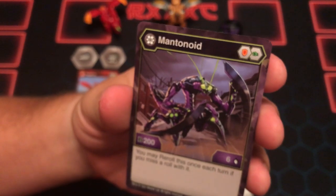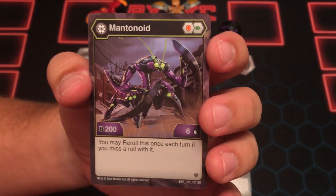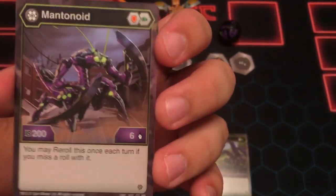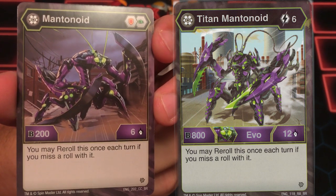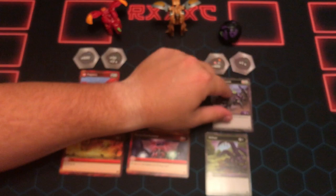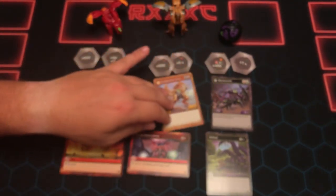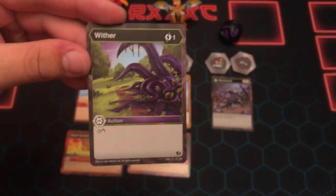Let's get back to looking at Mantanoid. I love the art on him — he looks really cool. He's kind of in a torn-down city with his eyes glowing and everything, looking really nice. He has a Red Shield and a Green Fist, 200 B-Power and 6 Attack. You may reroll this once each turn if you miss a roll — one of those good reroll effects. His evolution is Titan Mantanoid, 6 cost, with the same reroll effect. 800 B-Power and 12 Attack. For 6 cost? I don't know about that one. He comes with a Darkus 400B shield and a 1-attack core — not great. Comes with a 1-cost Wither, which is minus 3 attack — another meh deal.